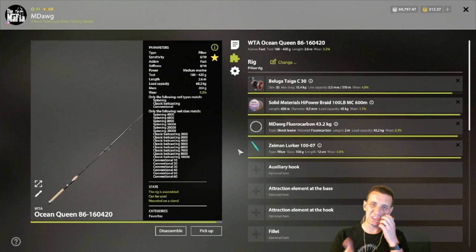This is the Ocean Queen 86 pilker rod — to me the best choice for your first pilker rod. Load capacity is over 60 so you could run 60-kilo line and leader, but staying at 45 is probably smarter since the Taiga C is only 15.4 max drag. When I'm using this rig I know I'm targeting very small fish.